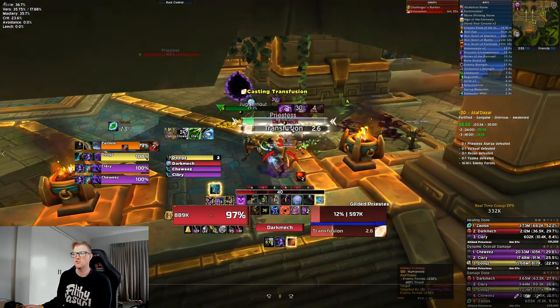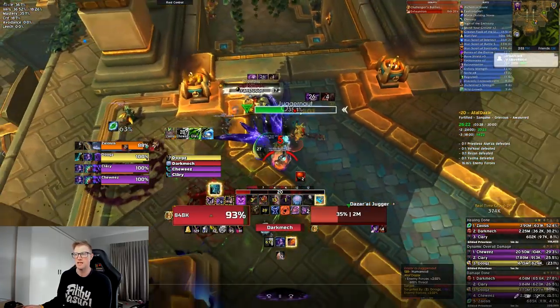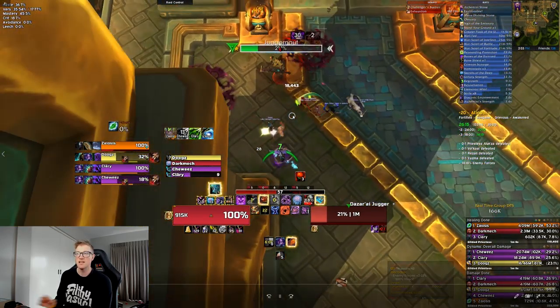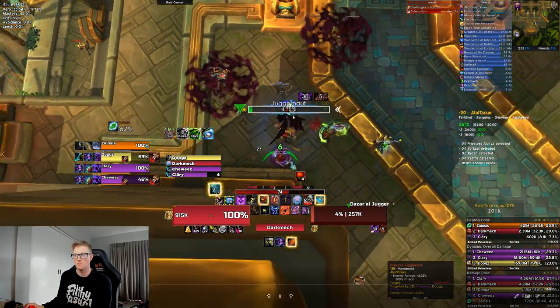With the Priest, when they cast Transfusion, get in a Blood Puddle. Blood Puddle's red, Sanguine's purple - that's how you always know the difference. Make sure you get in a puddle with them. If you get into a puddle, it will absolutely melt itself and die. The only weeks you won't want to do that is on Bolstering weeks if you don't want to Bolster something dangerous in the pool.